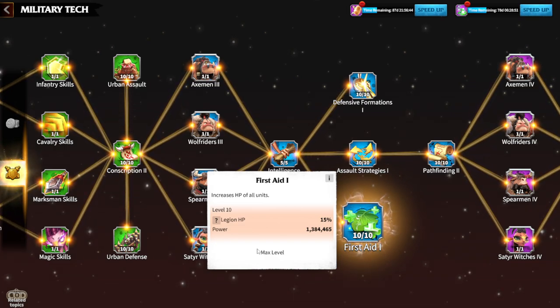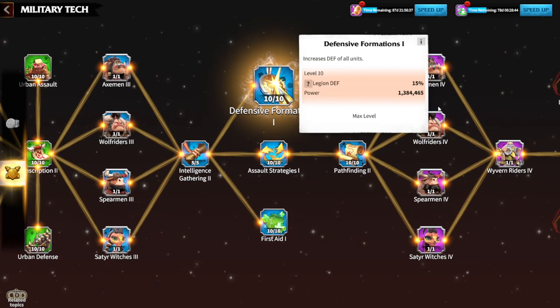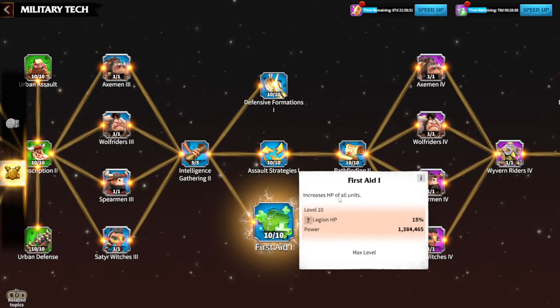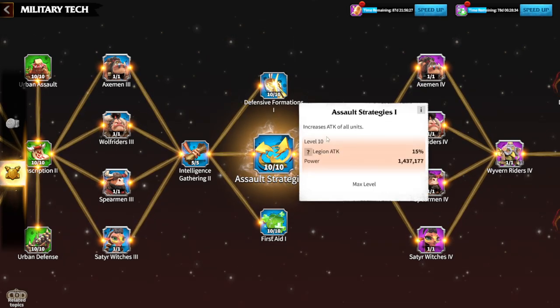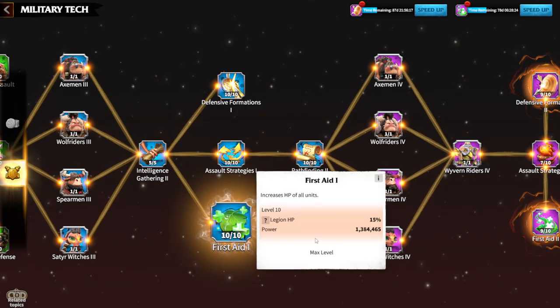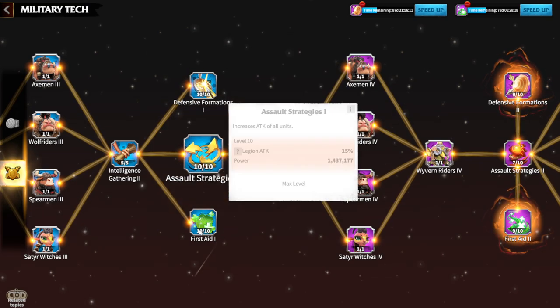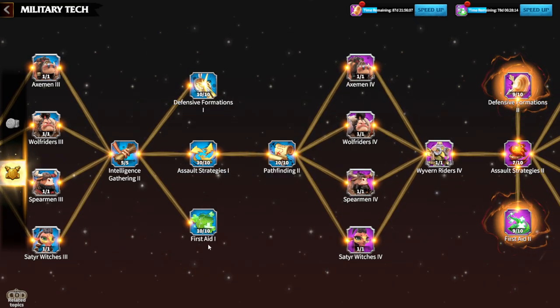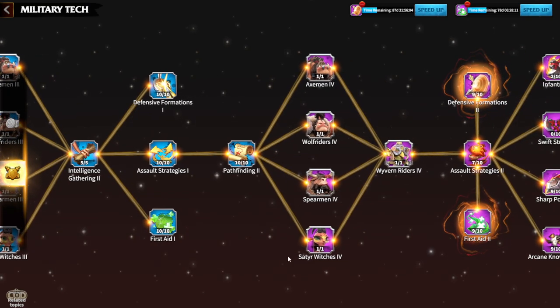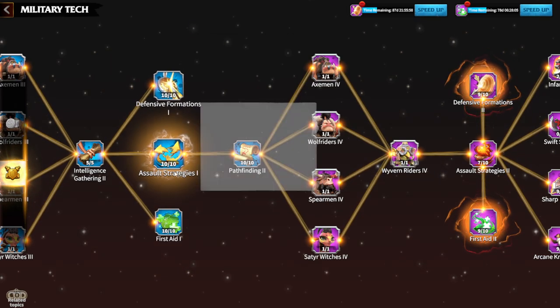The key research buffs are: First Aid 1, giving 15% legion HP — 15% is just too much to skip; Defensive Formation, giving 15% legion defense and increasing HP to all units; and Assault Strategies 1, giving 15% legion attack. These buffs must be maxed. Don't skip them. I understand you need to complete eight prerequisite levels to progress through the tech tree, but these buffs are critical. Get tier 4 troops including flying units, but don't miss out on First Aid, Defensive Formation, and Assault Strategies.